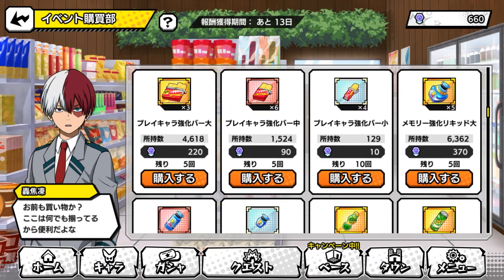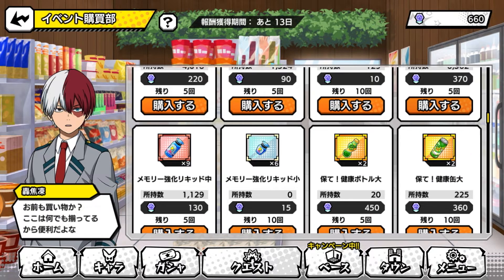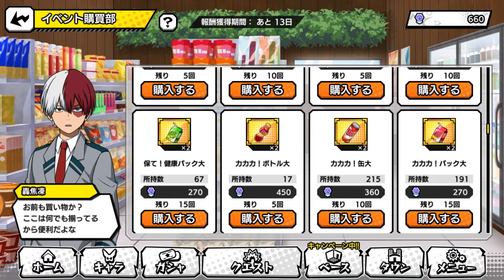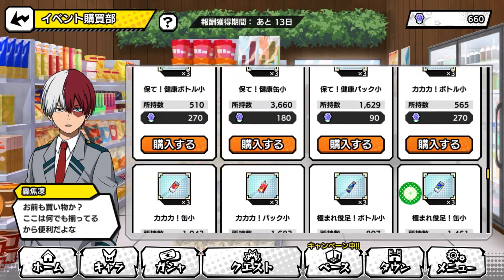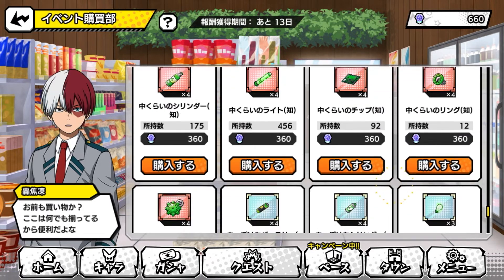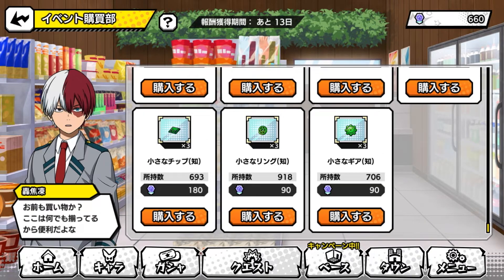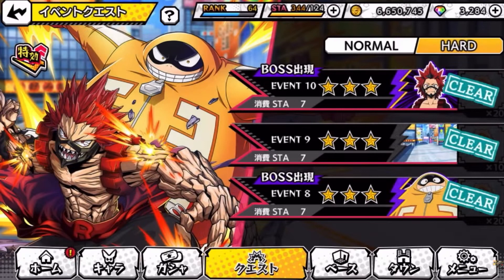We also have candy bars that let you level up your characters, an XP item that makes your memories even stronger, and items that make characters stronger through the ability board. As you can see right here, there are different types of colors for each kind, and they also have the basic ones. You don't want to buy the gray ones — you want to go for the gold ones, which are usually hard to get.